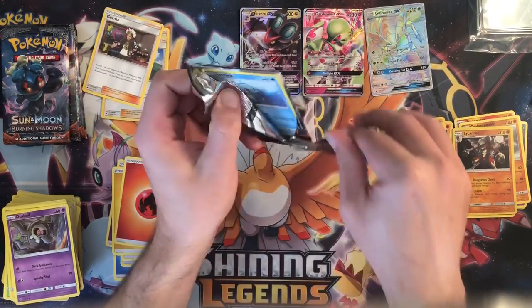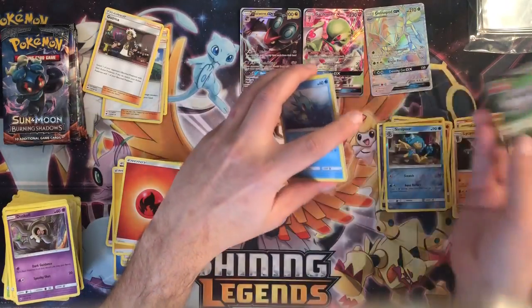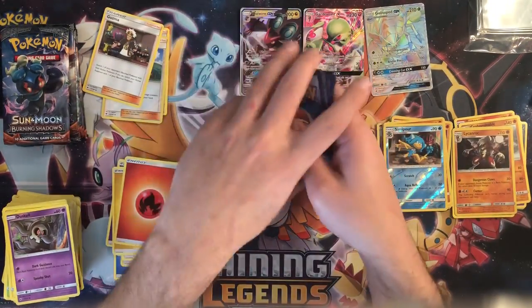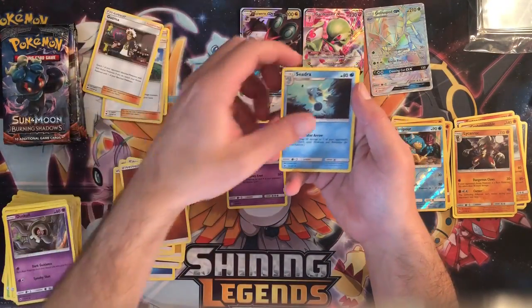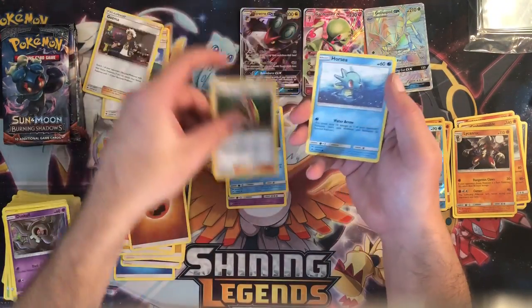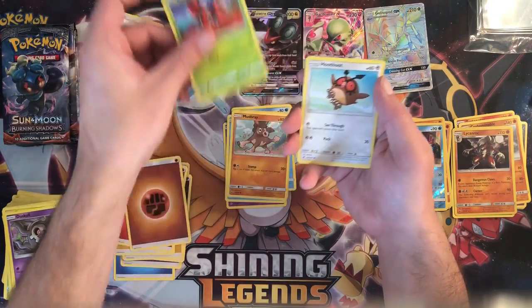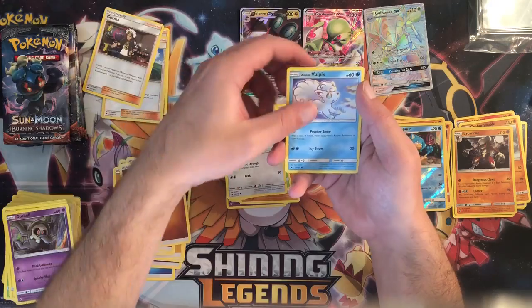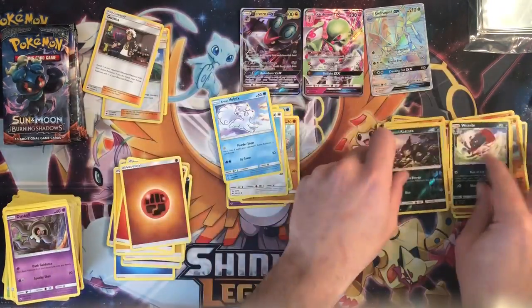Wow, this pack just exploded. Fighting energy, Wobbuffet, Comfey, Primarina, Horsea, Mudbray, Ladyba, Hoothoot, Alolan Vulpix, Alolan Raticate reverse, and a Weavile regular rare.